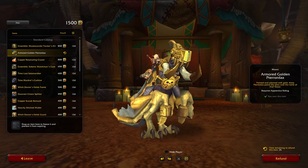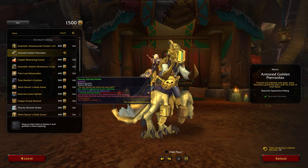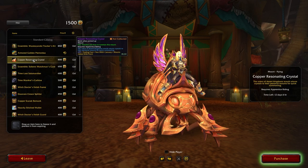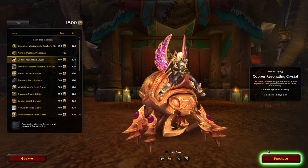Today we're looking at trading post mounts. These can be achieved by completing your traveler's log every month in your adventure guide, or alternatively using traveler's tenders, depending on the month.